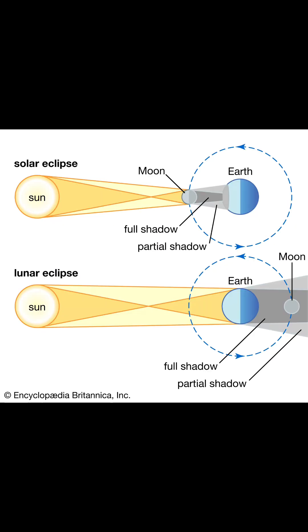We just recently experienced a syzygy when the solar eclipse happened — the Earth, the Sun, and the Moon were all in a straight line so that the Moon momentarily blocked out the light from the Sun. This also happens every time we have a full Moon. But could it happen in such a way that the force would pull you from the surface? Short answer: yes-ish.